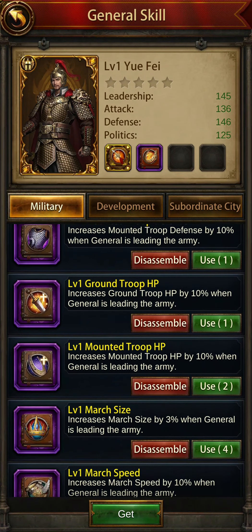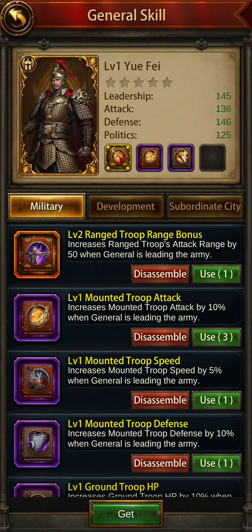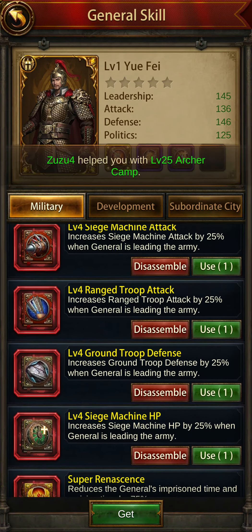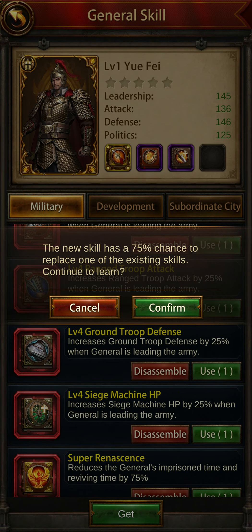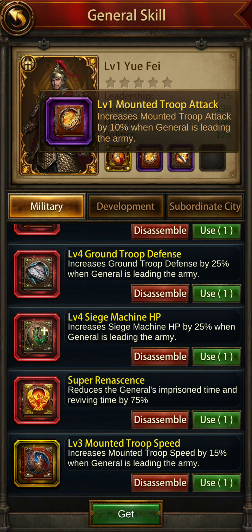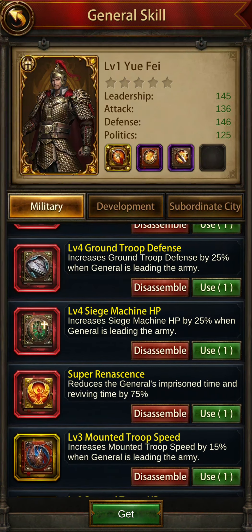You just have to try them — at least that one is done. Now I go for the mounted troop — not the mounted troop speed, but the ground troop defense. So I go for the mounted as well. As you can see my skills now include mounted troop attack, ground troop HP, and ground troop defense.